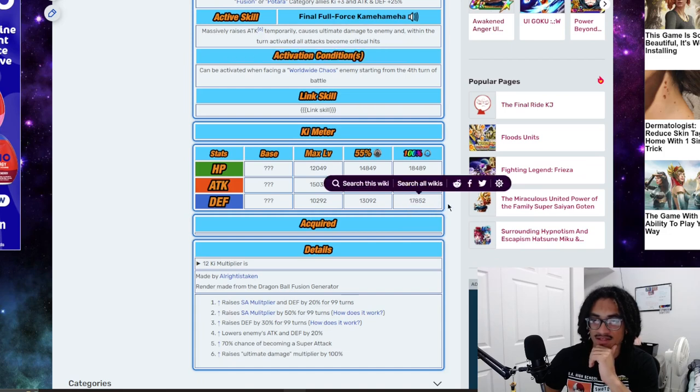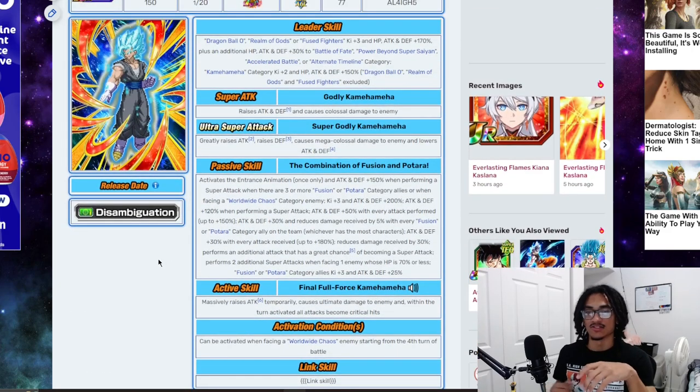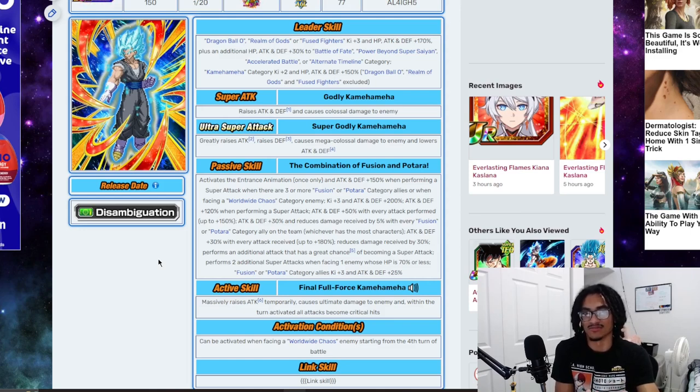And these are his stats — crazy high defense, high attack, and low HP. Not that it matters though, because he has a crazy amount of attack and defense when performing a super. He builds up attack and defense very easily by performing attacks and getting hit. He's also a support type unit for the characters on Fuse Fighters. He can easily activate the restrictions in his card. He has a flat 30% damage reduction. Provided you're running more Fusion characters or Potara characters — with those 6 characters, that's like 30% damage reduction for free, including himself. So he can get up to 60% damage reduction.